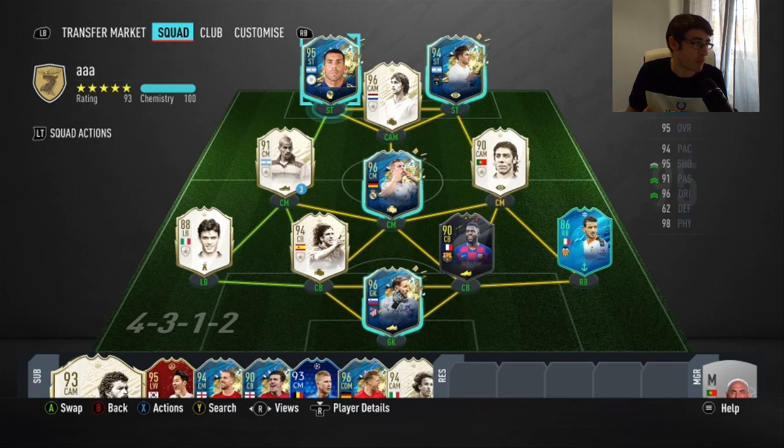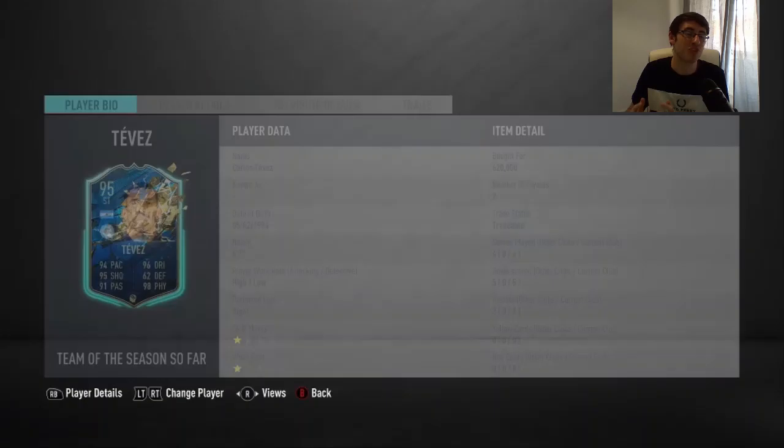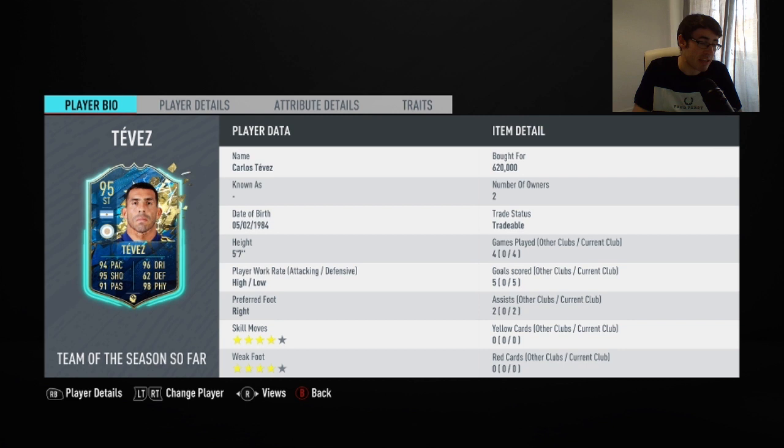Hey guys, what's up, Fog here and welcome to another FIFA 20 Team of the Season Play Review. Today I'm going to be reviewing the 95-rated Argentine striker Carlos Tevez. This card looks absolutely spectacular. I was able to pick him up for 620,000 coins, and this is the second time that I am reviewing a Tevez card this year.